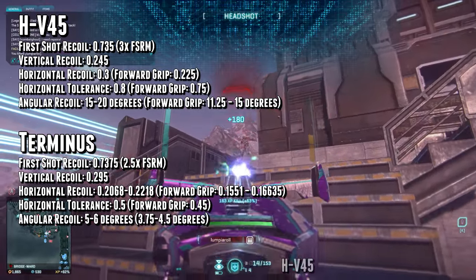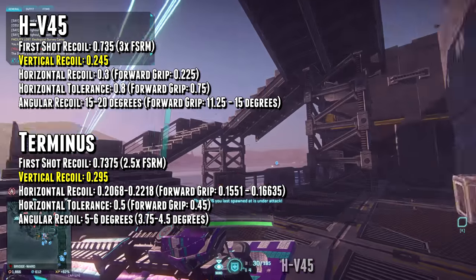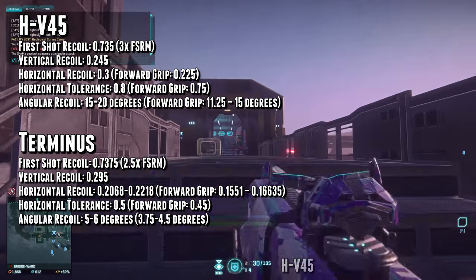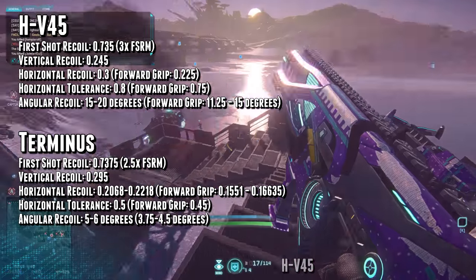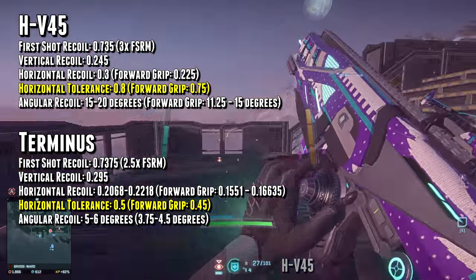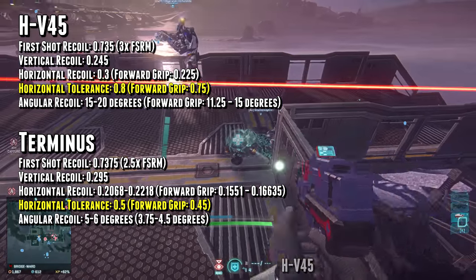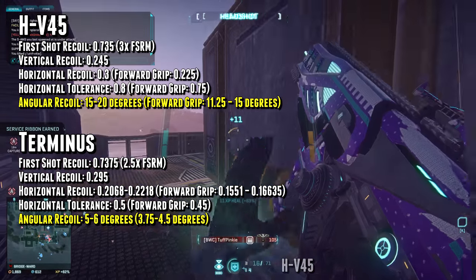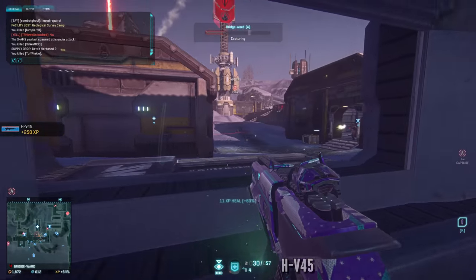I'll post stats up on the screen, but the key takeaways are that the HV45's horizontal recoil is about 27% higher than the Terminus's, and the Terminus's vertical recoil is about 17% higher than the HV45's. Vertical recoil is something you can compensate for with practice, whereas horizontal recoil is just something you have to deal with — this pulls back to the Terminus being a higher skill weapon. The horizontal tolerance seems really high on the HV45 and much lower on the Terminus, but both weapons should kick left or right up to two times in one direction before coming back to center, so that number essentially doesn't matter. The HV45 also has much stronger right side pull and five degrees of variance, which is really bad for dealing with longer range targets and makes the weapon less controllable.